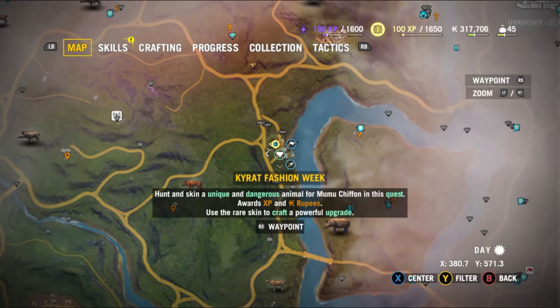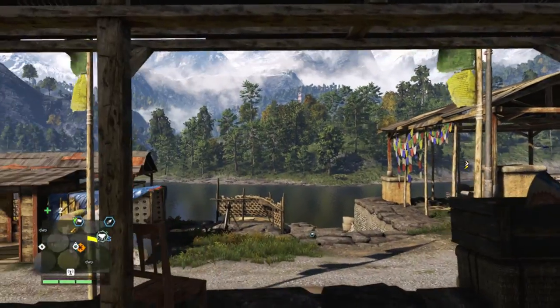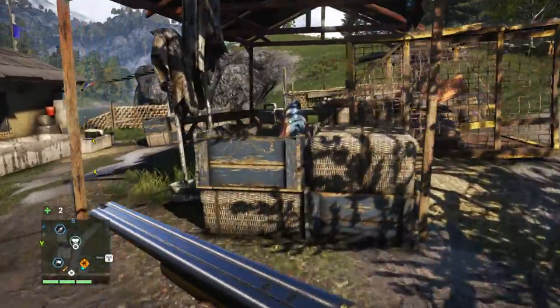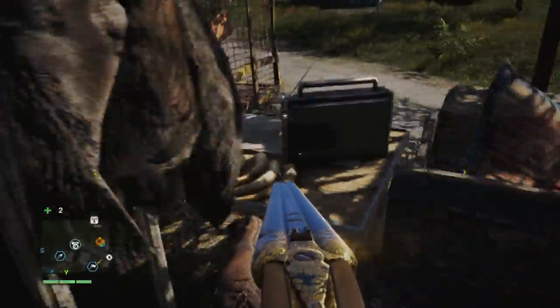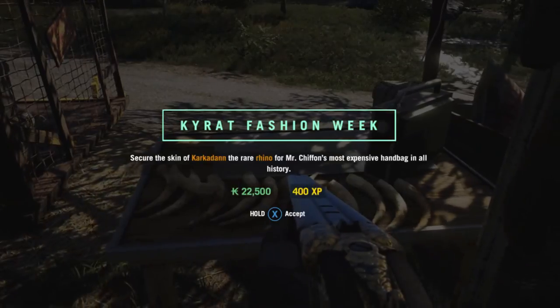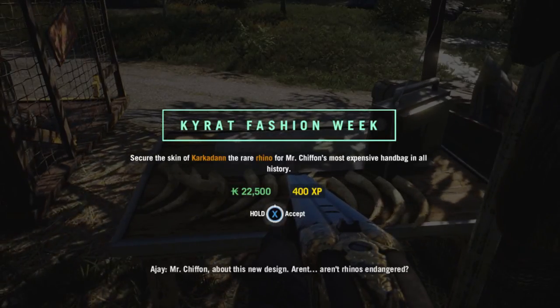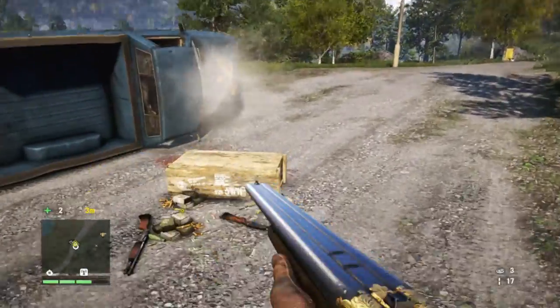The Kyrat Fashion Week mission is just out and to the right of the outhouse, if you exit towards the river. There it is on the table — you want to go around to the right, not the left like me. As always, I take the worst route to anything, but don't worry, I will save you the misery of watching me divert to every shiny blue thing on the route.